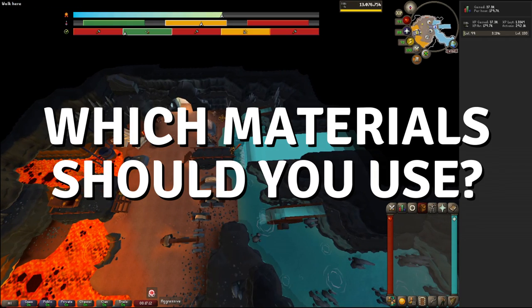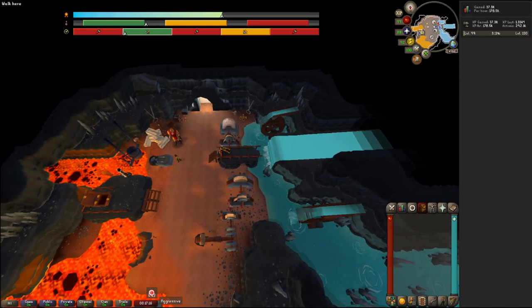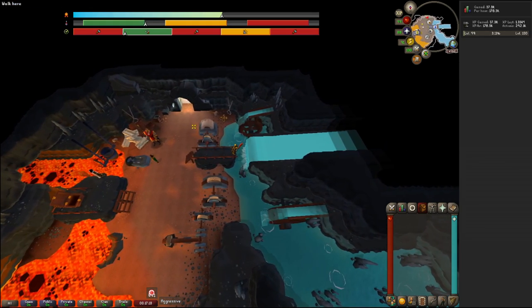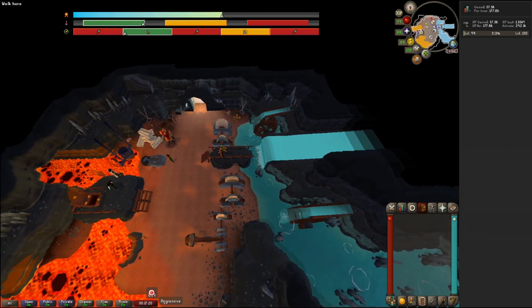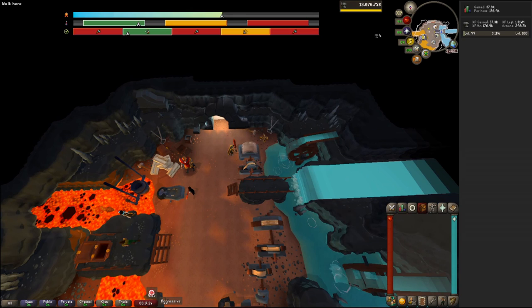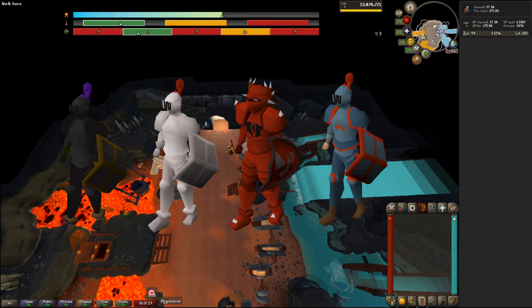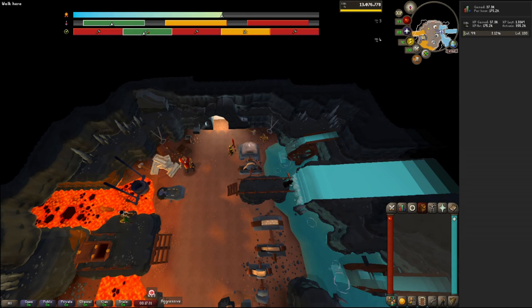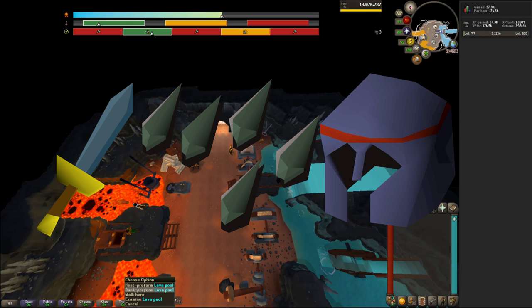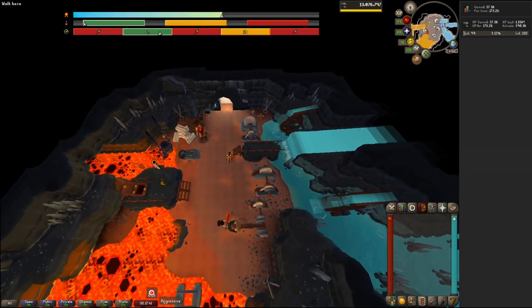Which materials should you use? The materials you'll use for the activity are totally up to you. However, mixtures of 14 of one material and 14 of another, known as alloys, seem to do the best across the board. When using smithed items like weapons and armors, note that you cannot use black, white, dragon, or trimmed equipment because they cannot be smithed. You also cannot use items smithed using a single bar such as daggers, arrow tips, and med helms. You can use any item that can be smithed with two or more regular bars, or you can use the bars themselves.